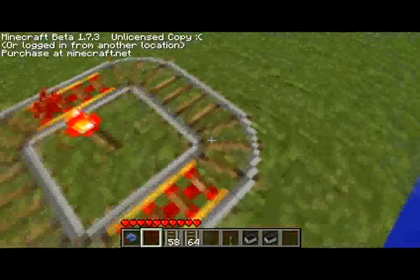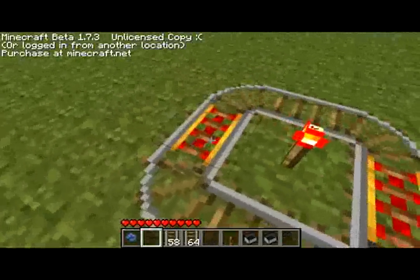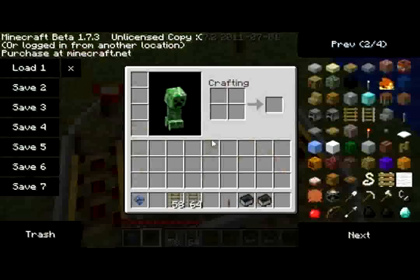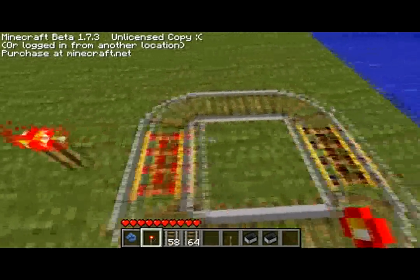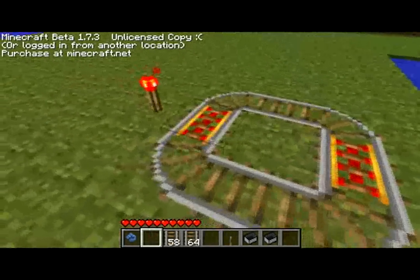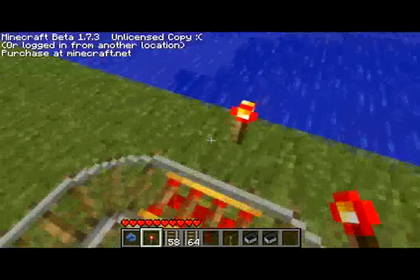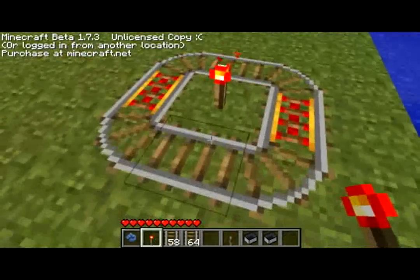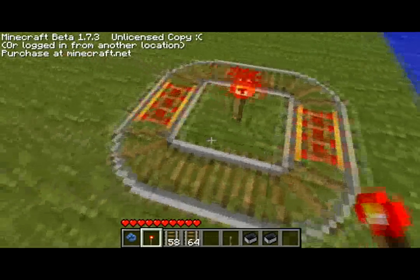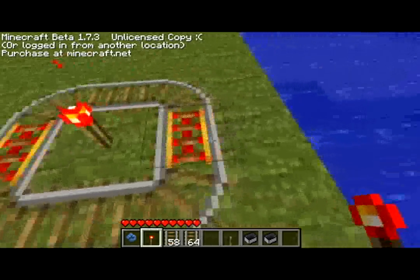If it can't be powered like this, you must get plus one redstone and do this. I'm going to put it in the center of this circle like this. You can add it on the edges too.